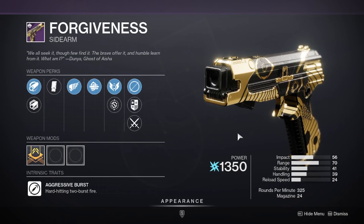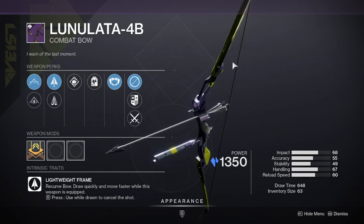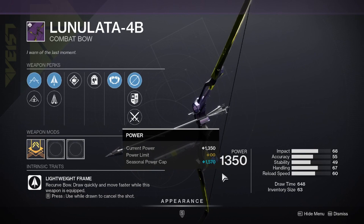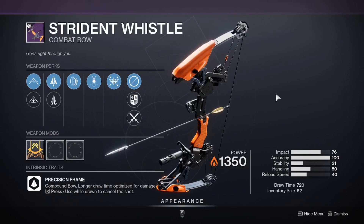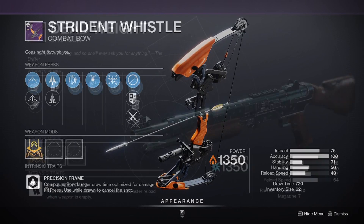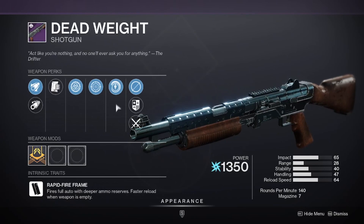There's a new sidearm called the Forgiveness, which would be good to get if you're obsessed with Trials. With some more question marks, we have the Lunaluta 4B, a new Stasis bow — quite interesting as I don't believe there are any other Stasis bows in the game at this point — and also a new bow called Stride and Whistle. Sitting in Gambit there is a new shotgun called Dead Weight, a good addition if you love Gambit.